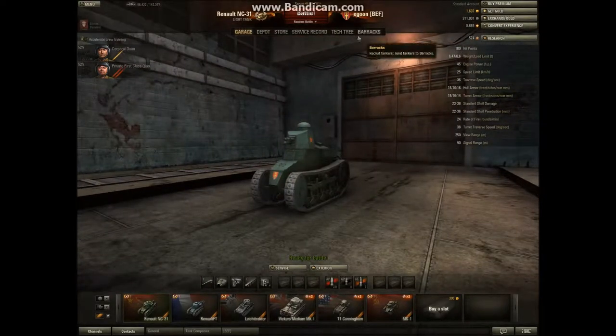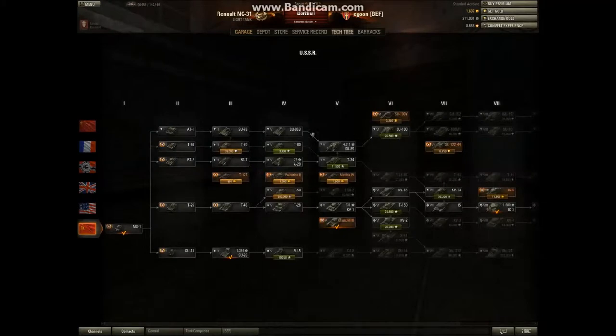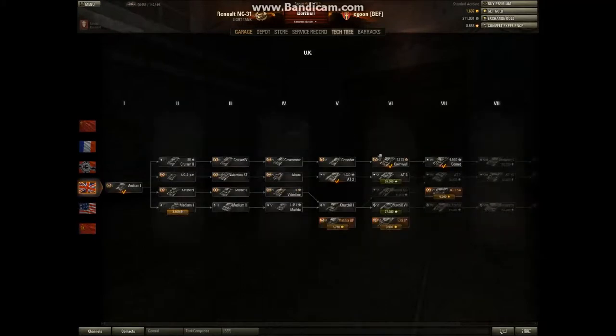Which tank should you choose? Well, that depends. First, the Chinese — they are the newest. They have only one line to start with, and from tier 6 and 7 they have different lines. The French, German, American, and Russian have multiple lines. The English is also one of the newer nations and also has fewer lines.